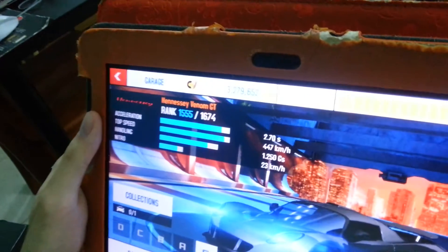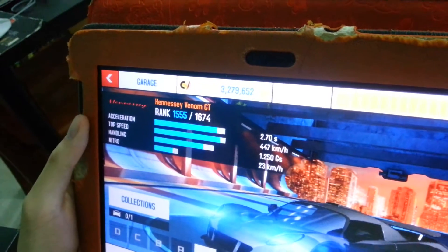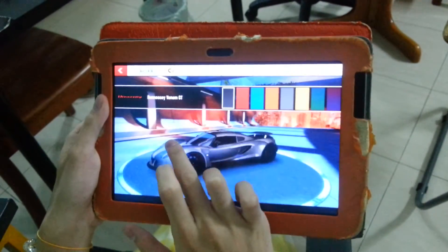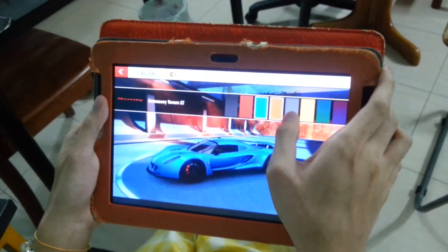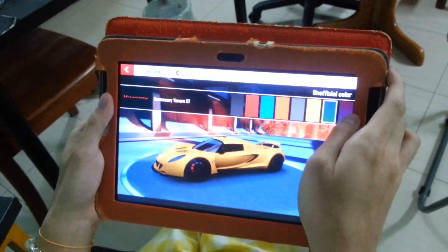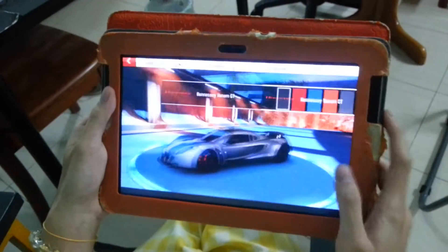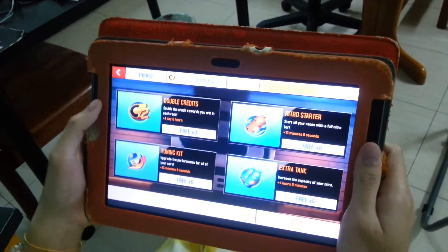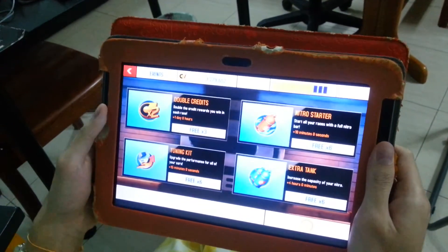Look at the rank — 1674. Must be higher than the SSC Tuatara now. Anyway, have a look at these paint colors. Right, let's go. I'm not gonna use the boosters right now; I used the boosters on Friday.